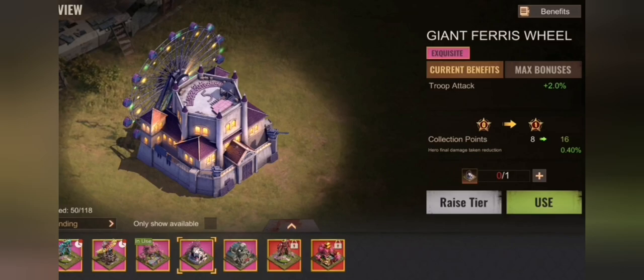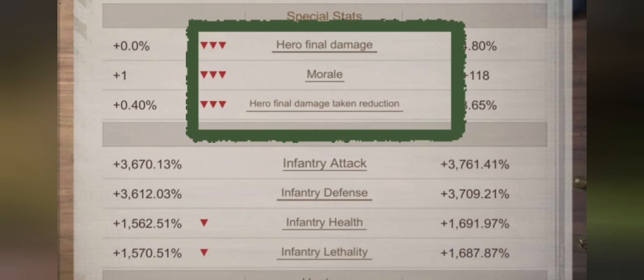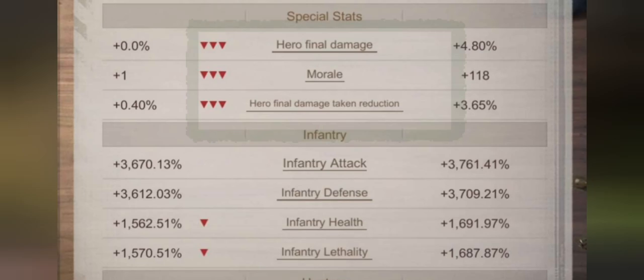A different HQ skin also gives hero final damage, which is the damage boost. Troop morale is only achievable through the skin sets.